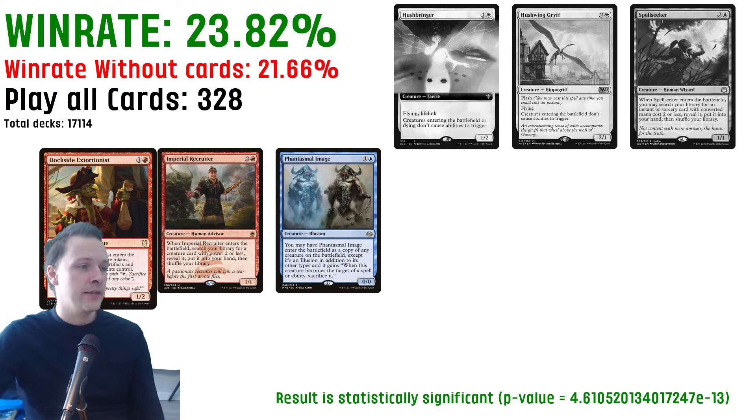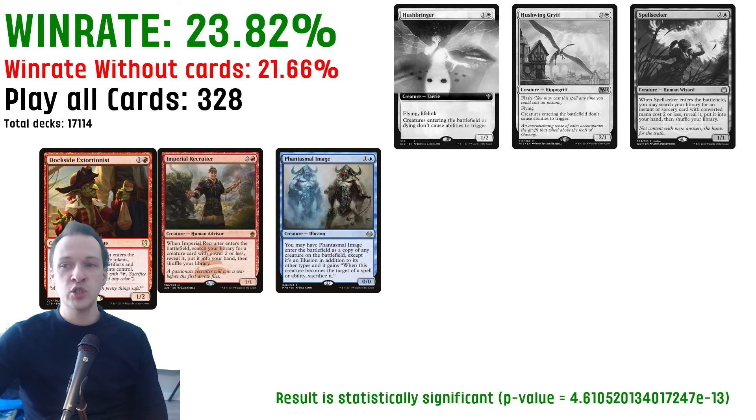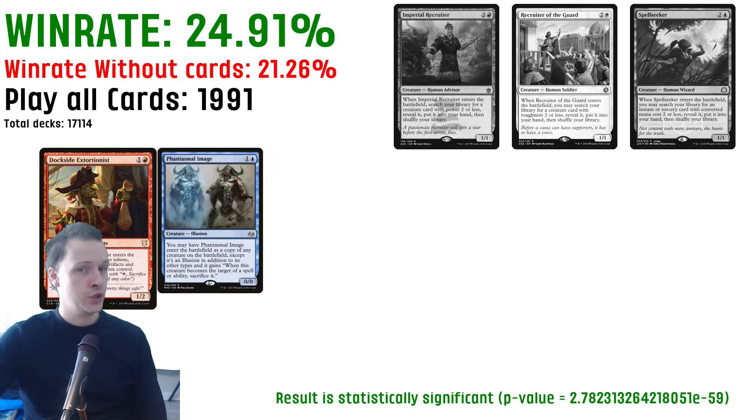I also took a look at including Imperial Recruiter together with Dockside and Phantasmillimage. This is just Imperial Recruiter — throwing this in as a bonus since we're on the subject. So 328 decks have been playing these three cards with a win rate of 23.82. But as you can see, excluding Imperial Recruiter seems to be both the better and the more popular choice.